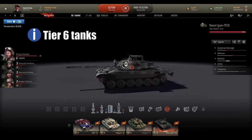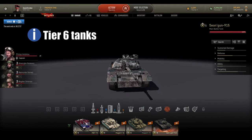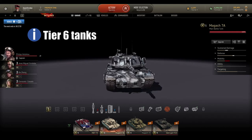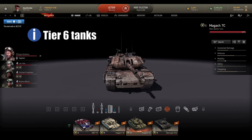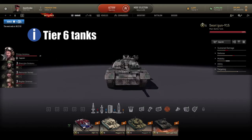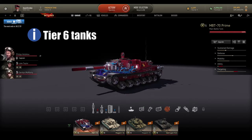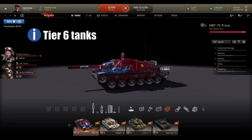At tier 6 for MBTs we have MBT-70, Magach 7A, Magach 7C, and Shangún 915. Most of these tanks are premiums but they are totally worth it. If you want to play aggressive, go with Magach 7A or 7C depending on your preferred style. For long range you can go with Shangún, or first line and second line support with the MBT-70. Beware — with some tanks you reload faster and with others you reload so fast.